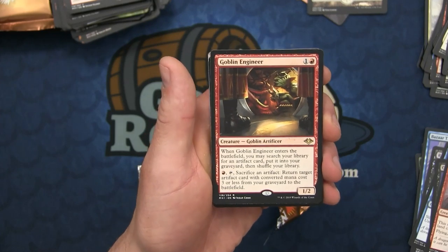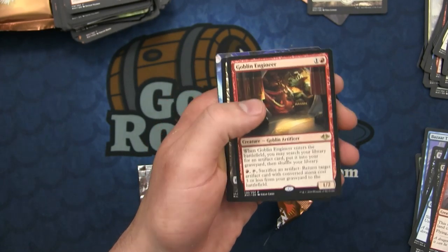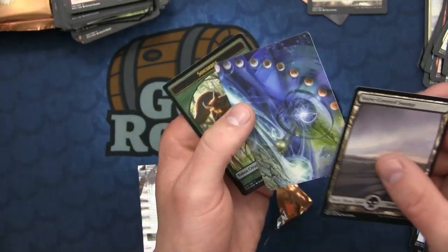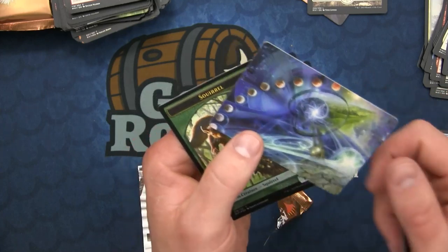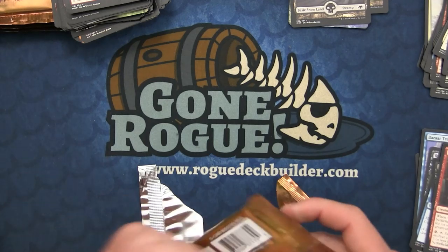This is just like a good Buried Alive-type effect for artifacts. I think this is begging to be broken in the right shell. People have already identified some pretty reasonable lines of reanimating an artifact back from the graveyard - could be playable in Modern, we'll have to wait and see. And this is like foily but it's just shinier than most of the artworks. And a foil Squirrel token - that one might have some value. There are a lot of Squirrel decks out there.